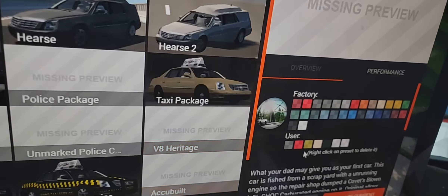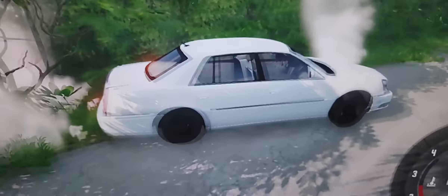Now we have the beater version. The description says: 'Your dad may give you this as your first car. This car was fished from a scrap yard with a non-running engine, so the repair shop dumped a blown 1.5L SHOC carburetor engine on it. Original alloys were too expensive so rusting steelies are on. At least it got a clean interior — a car like this has a story to tell.'